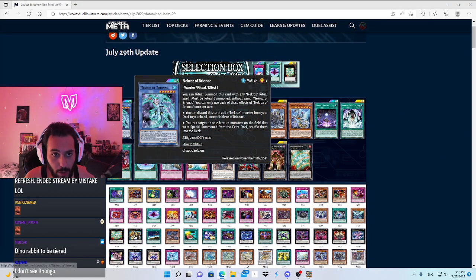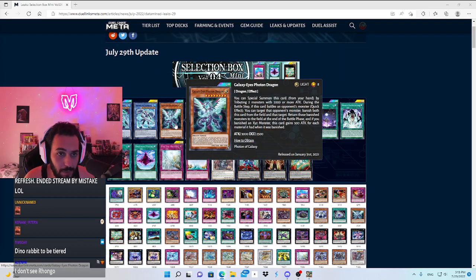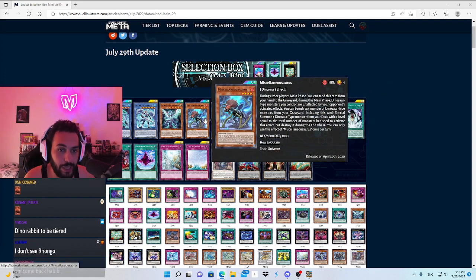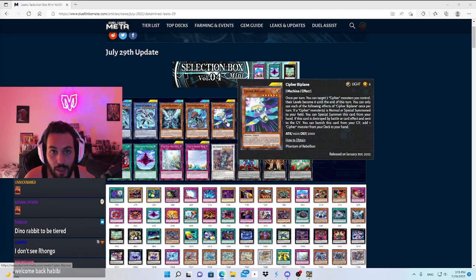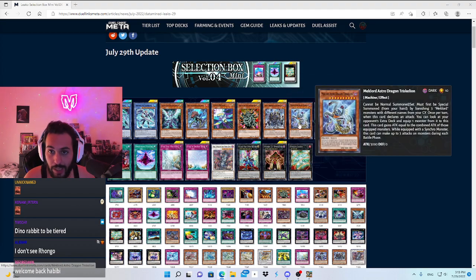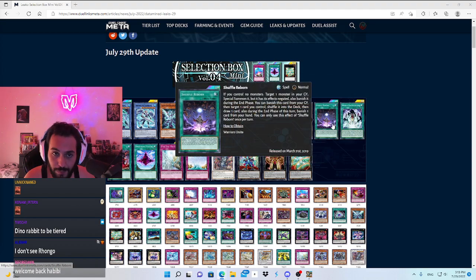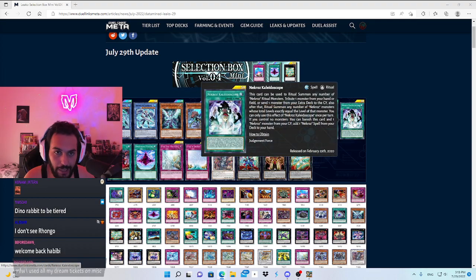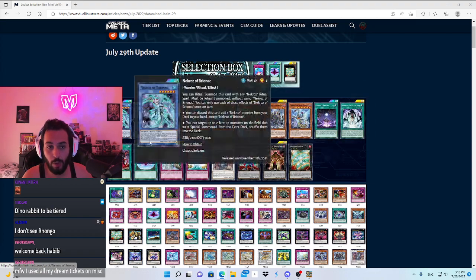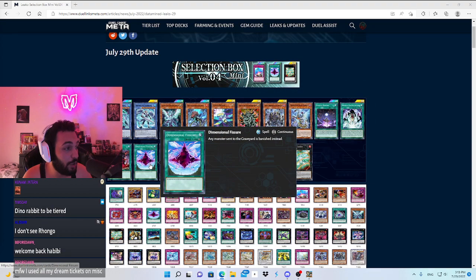Let's go with the cards we know first. Net cross cards are going to be in the selection box: Galaxy Photon Dragon, Misc — which is a huge one since it's from an old box and it's a UR — Cypher Biplane, Manju, Yang Zing, Mechlord Astra Dragon, Shuffle Reborn, Necroz, and Dark Corruption. These are all old cards.